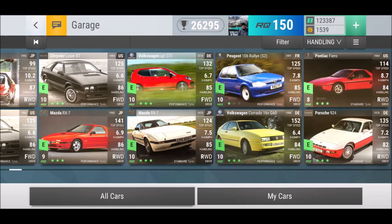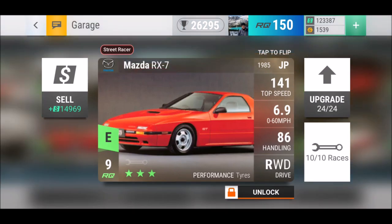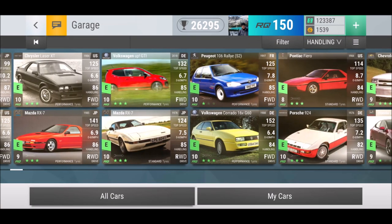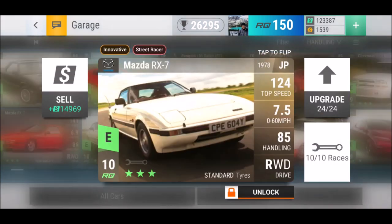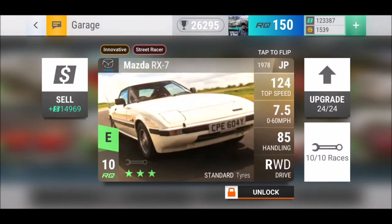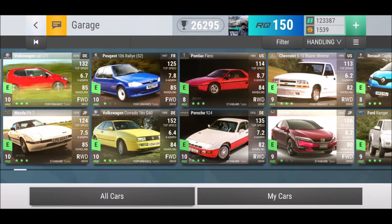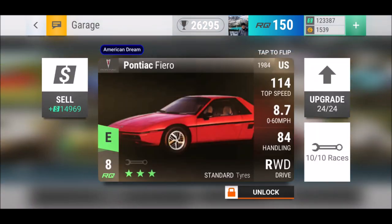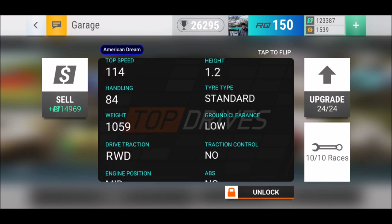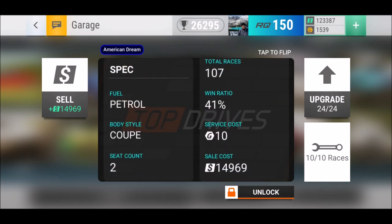I can highlight the Mazda RX-7 at 6.9 RQ with 86 handling, and the other RX-7 from 1978 at 7.5/85 — but standard tires, ladies and gentlemen, standard tires, good for rain. Then the Pontiac Fiero: 8.7 seconds 0 to 60, 84 handling. Unfortunately it has a low ground clearance, so make sure you don't use it for the wrong track types.